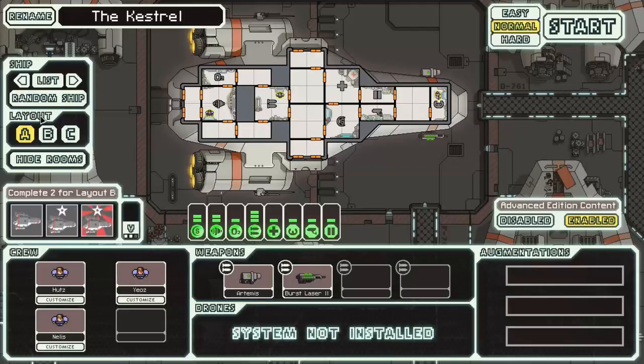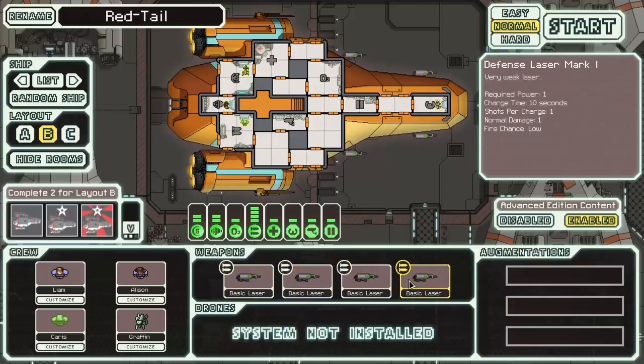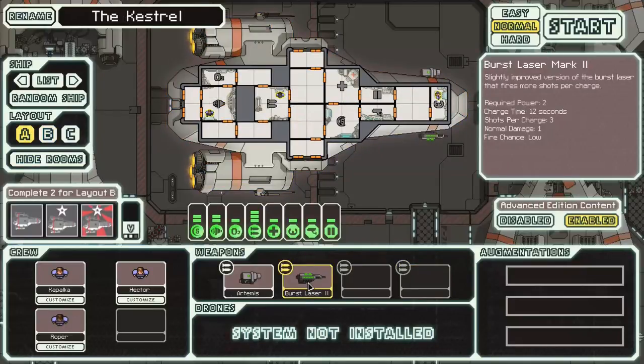Let's talk about weapons. The Kestrel has a Burst Laser Mark 2, which fires three shots every 12 seconds. The Red Tail has four basic lasers, which each fire one shot every 10 seconds — so you're firing four shots every 10 seconds instead of three shots every 12. That's a big difference because two seconds is a lot in Faster Than Light, and the difference between four and three shots is not just quantitative but qualitatively very significant. A few sectors into the game, you start running up against ships with two shields. If you're fighting a ship with two shields and you shoot four lasers, you can miss one and still get through. Whereas if you're firing only three lasers, all three have to hit to get any damage through — a 100% hit rate versus 75%. By that point, enemy ships start to have better evasion, so expecting 100% hit rate is bad.